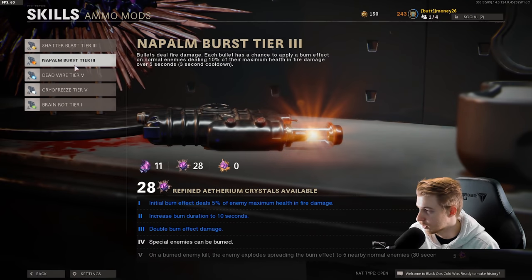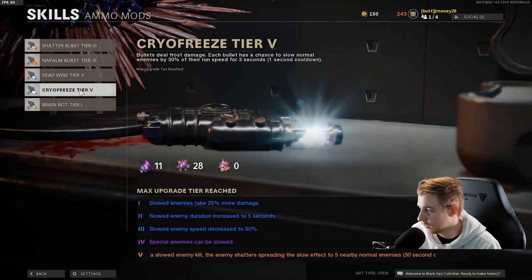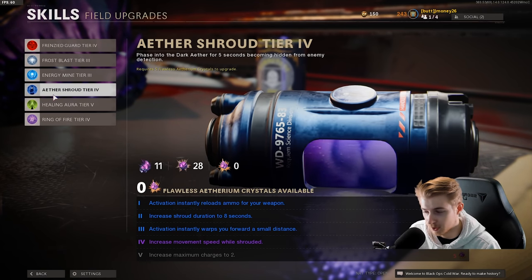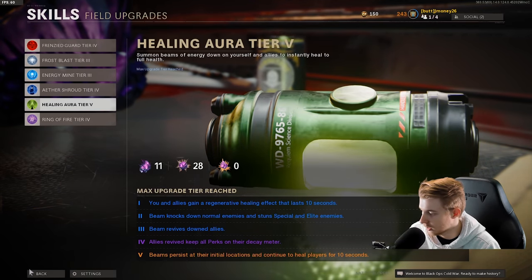Our perks are all up except for Elemental Pop and Tombstone, but we don't really need those. Ammo mods — Deadwire did get nerfed, so I'm not sure what the next top one is. But Cryo Freeze is probably what we're going to go with, just to keep them slowed down so maybe we can escape if we're in a tough situation. We have one more level to go on Aether Shroud but we don't have enough crystals to upgrade it.